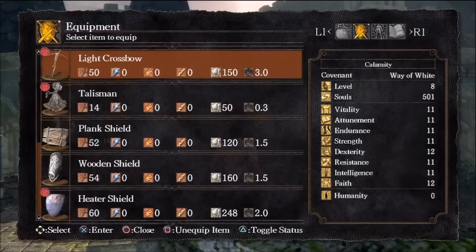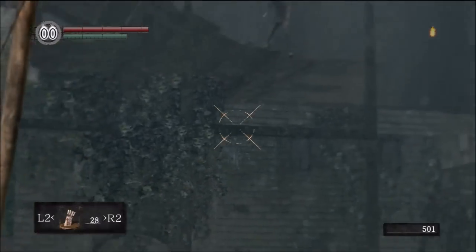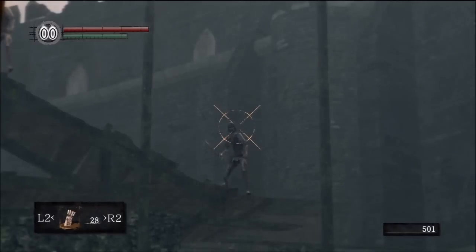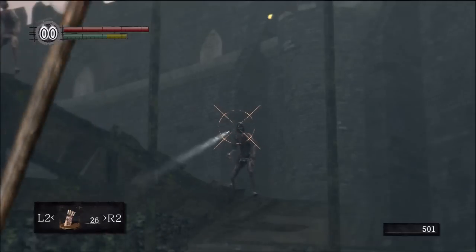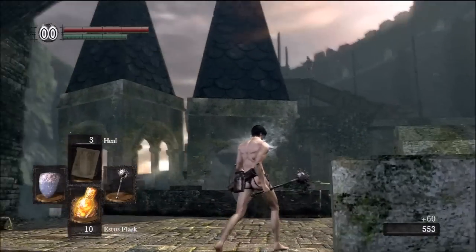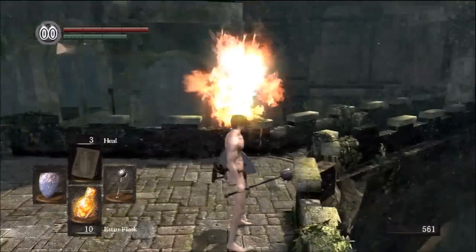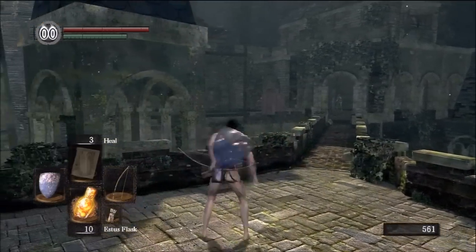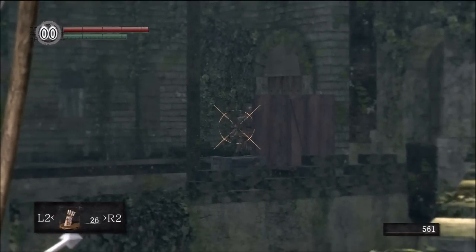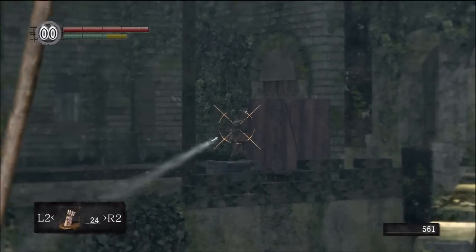Right here is where the bow comes in handy. There are three guys up here throwing firebombs — headshots are the way to deal with them. Aim for the head and it does about 20% more damage than it usually would. I'm not going to waste arrows on the others since their aim is poor — it's just that one guy on the end you have to deal with. This is the guy you want to pull with an arrow.